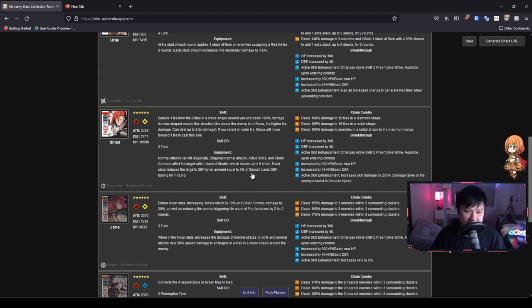Defense down in any game is probably one of the best damage-dealing assets you could have. The incredible thing is that the defense down is based on Sinsa's basic defense. If you get a couple of copies of Sinsa, his Breakthrough 5 actually gives him extra defense, which he can then use to stack even more defense down. So his BT5 has a dual purpose — he gets tankier and also does more defense down.